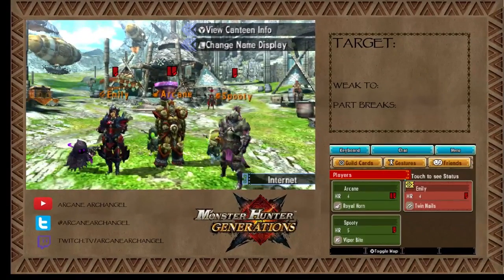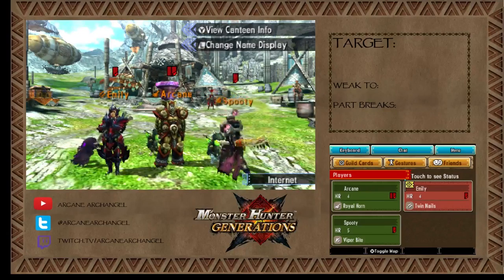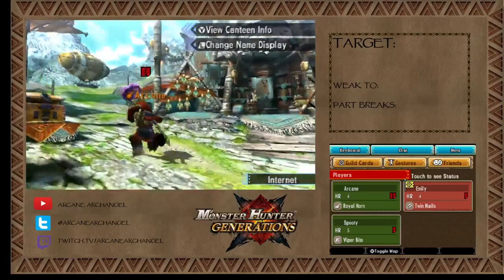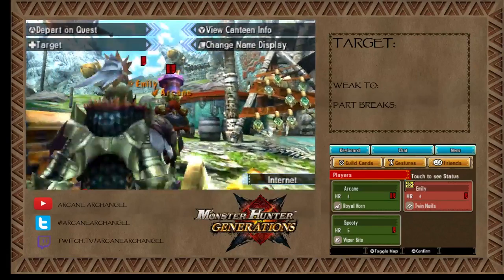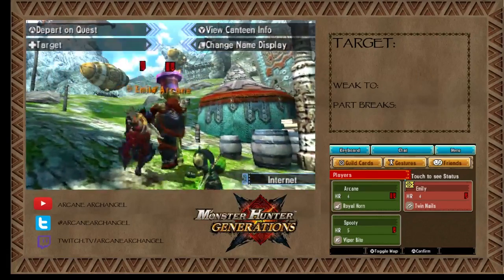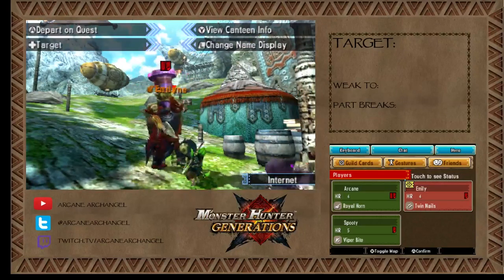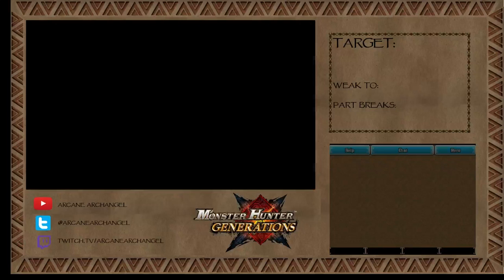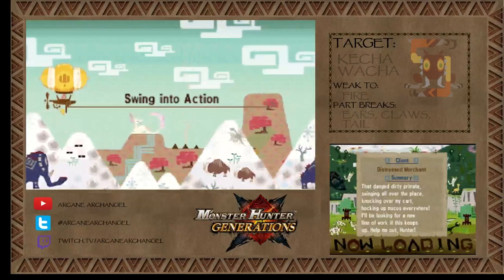Our next hunt today takes us to another new monster in high rank called the Ketchawatcha. The Ketchawatcha is an odd little critter — it's sort of like a flying squirrel monkey thing. It's annoying and very quick and nimble.